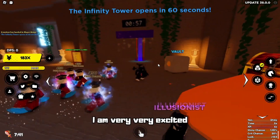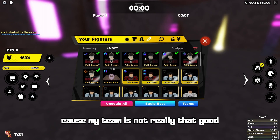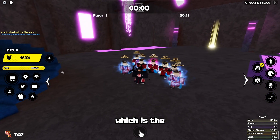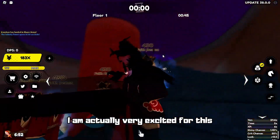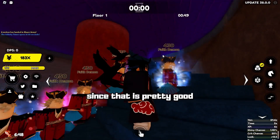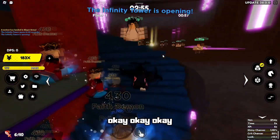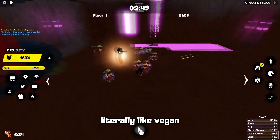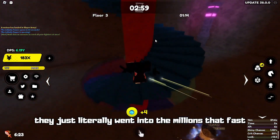The Infinity Tower is here. I am very, very excited. I hope I can actually do pretty good in here because my team is not really that great — just the shiny secrets from the previous area, which is the Slayer's Forest. Okay, it is opening — let me in. They are literally weak, weak, weak. Oh my god, they just literally went into the millions that fast.